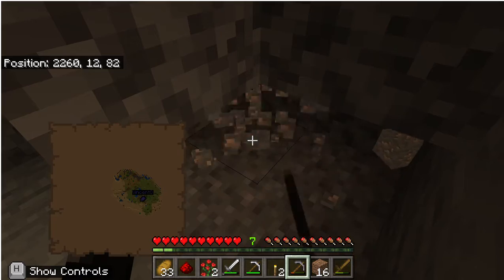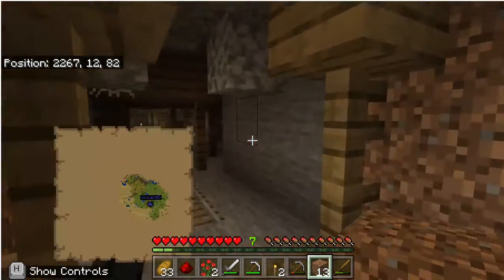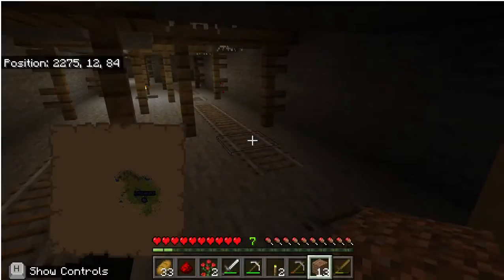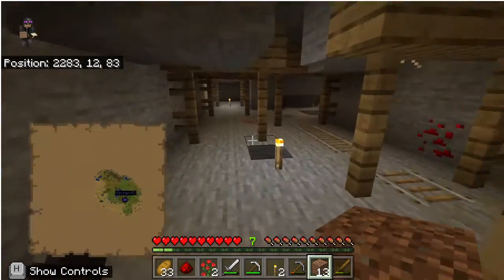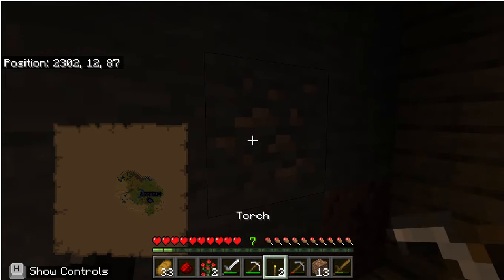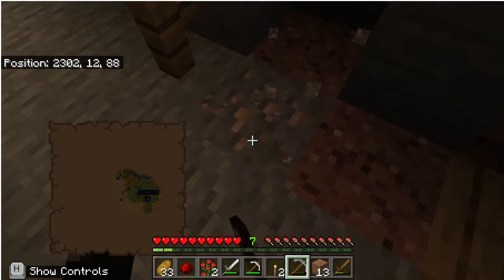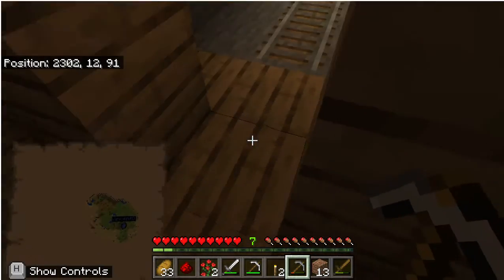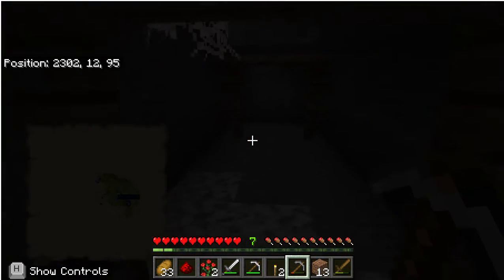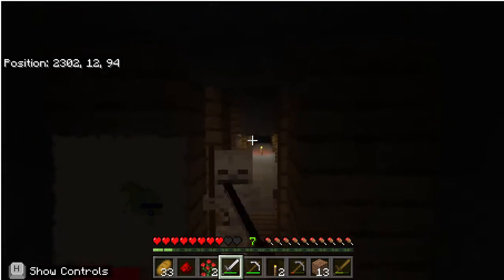Mine, mine, mine — perfect. How many diamonds is that? Seven. That's a good amount of diamonds. Let's see, that's enough to make a diamond pickaxe, diamond sword, and an enchanting table — nope, sorry. I just have to not die and get these back to the surface.